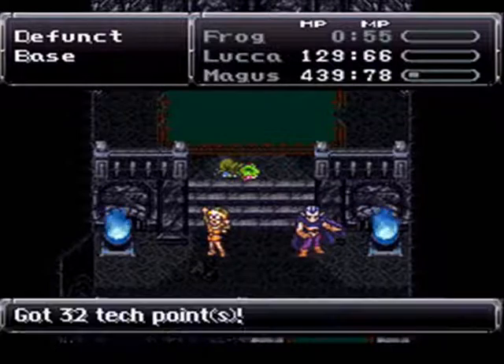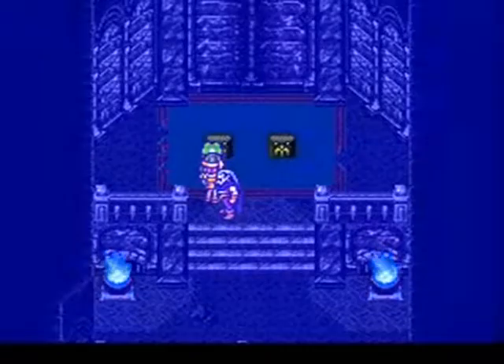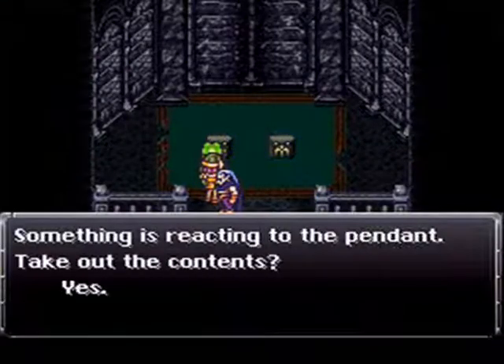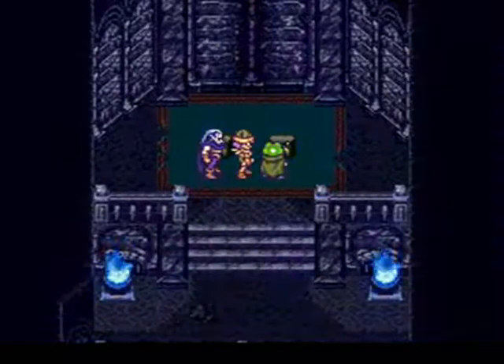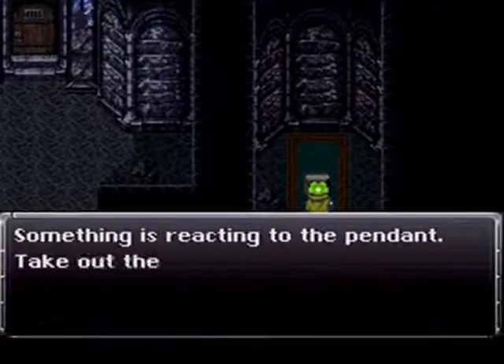Before we do anything else, let me demonstrate how to power up items in these sealed chests, something I've been mentioning throughout the playthrough. Something is reacting to the pendant — take the contents out. You say no, you say no, and then you leave. There's also this one over here. Now let's time warp in the alternate dimension to the present — 1000 AD.